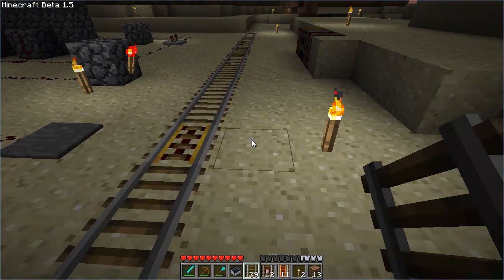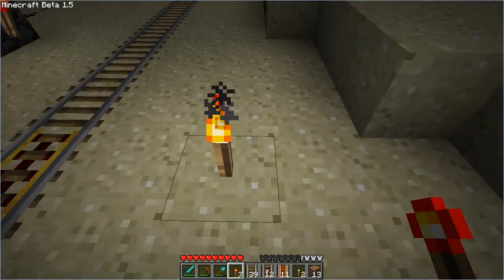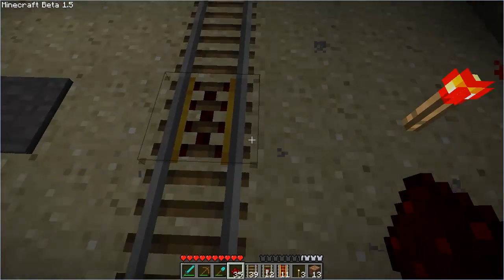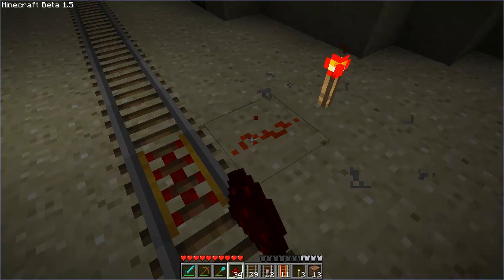What we need to do is we need to supply a power source. So to do this we're going to place a redstone torch and then some redstone, and if you look at the track here it lights up. See that?